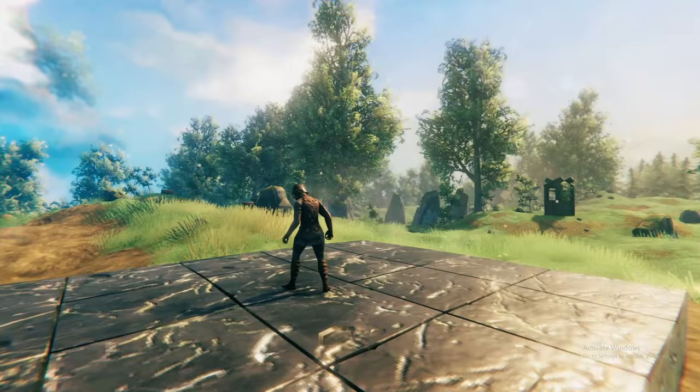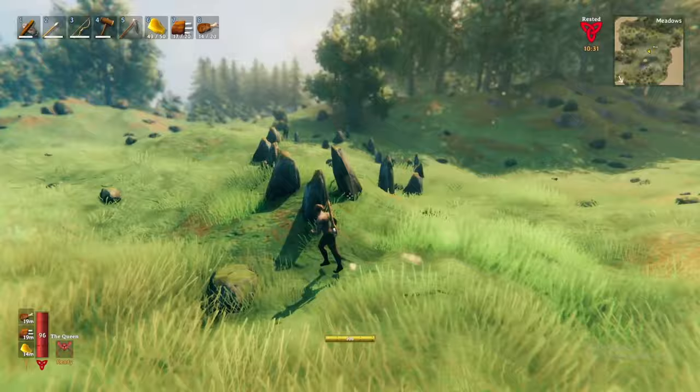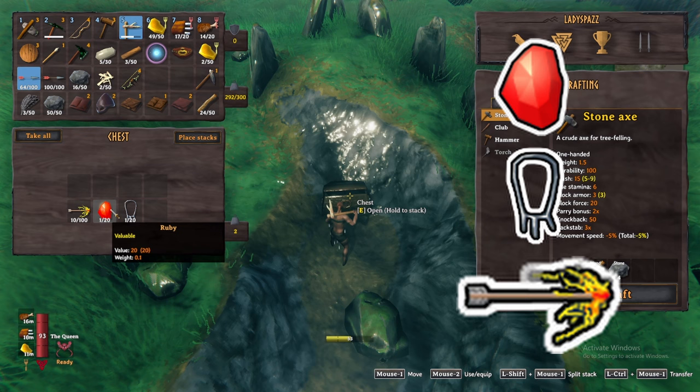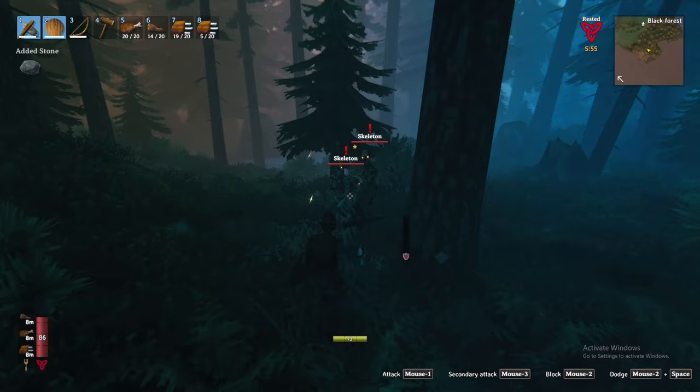To craft and fully upgrade the leather armor you'll need to gather deer hide and bone fragments from stone graves and viking graveyards. Stone graves and viking graveyards can sometimes be hard to recognize — take special notice of rock formations. Dig in these locations to find treasures such as bone fragments, amber pearls, coins, fire arrows, rubies, or even a silver necklace. Alternatively, you can sneak ahead into the black forest and battle some skeletons for bone fragments.